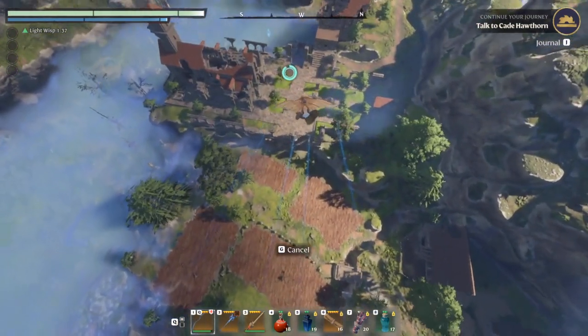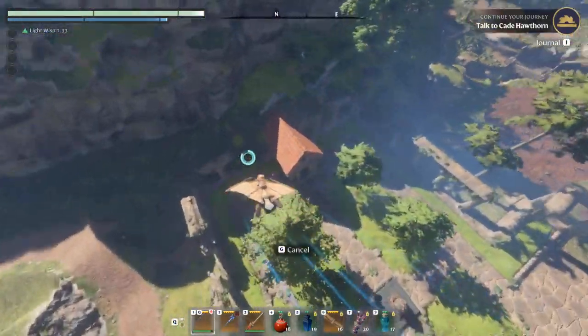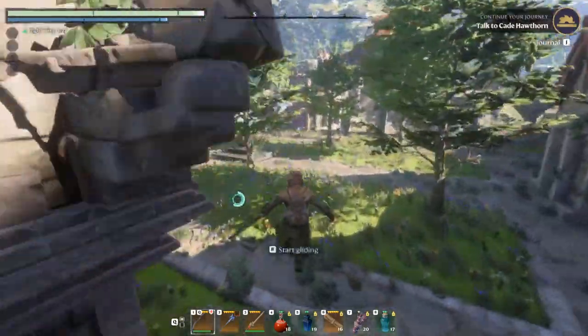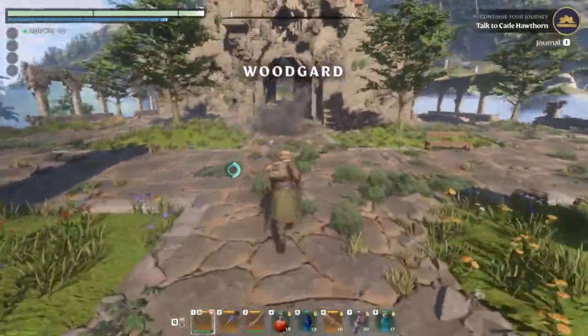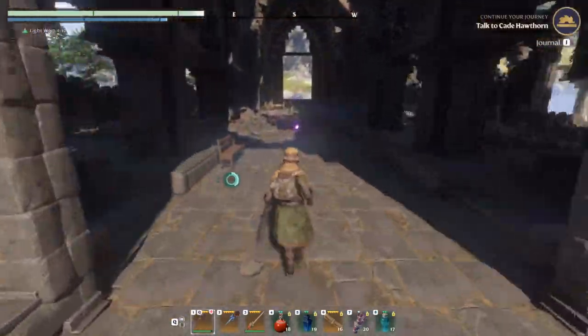I already killed some of them but I didn't loot the items that we need. Right in front of the church — I passed it. Once you are here at the church, just go inside right here. This is where your destination is. There's an enemy in here; I already killed it but it might spawn again.